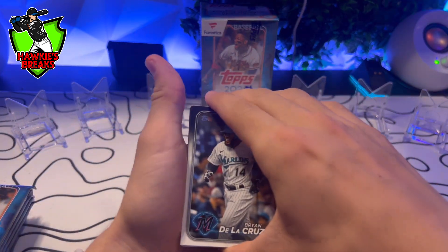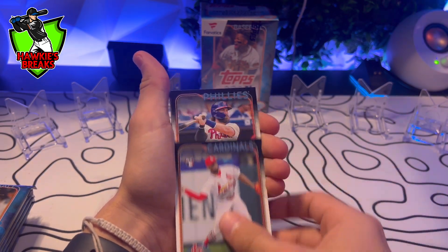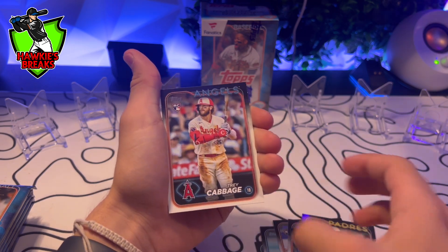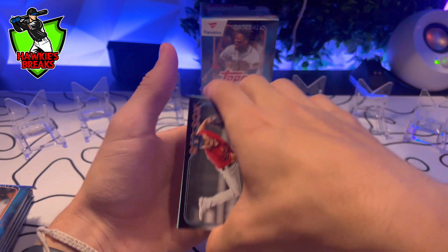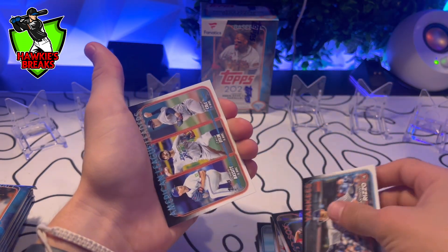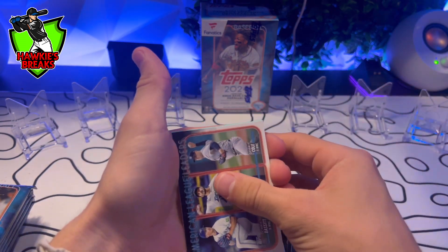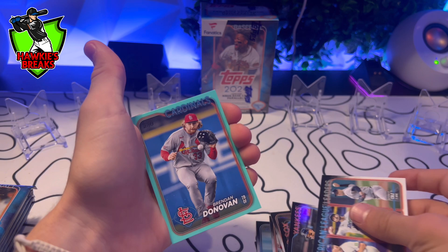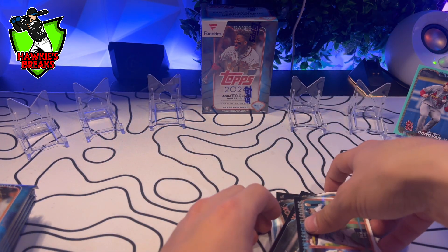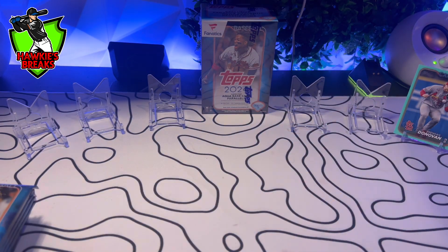Ronald Acuna — those normally aren't worth anything. Kevin Gossman, Bryce Harper, Josh Naylor, Tatis, Trey Cabbage, Cutter Crawford, Anthony Rizzo. We got American League leaders in wins. And then our Aqua — Cardinals, Brendan Donovan. Not going to put that in a sleeve, but there that is.